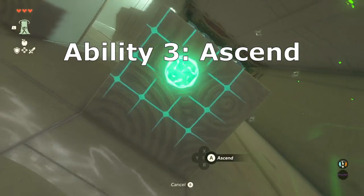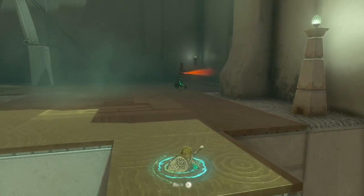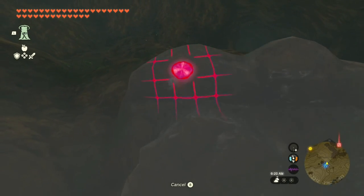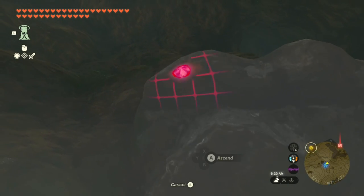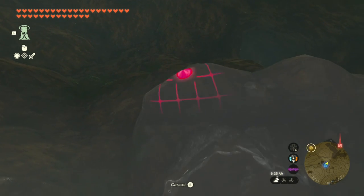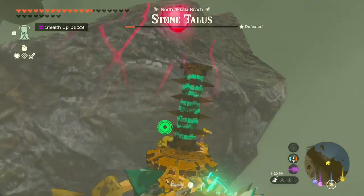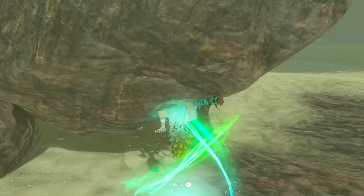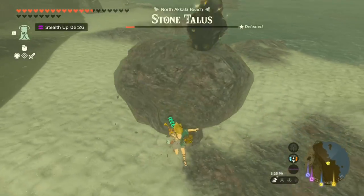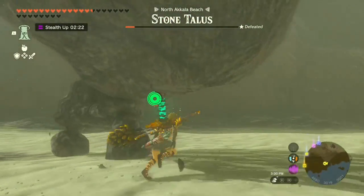Next up is Ascend. There are a couple of interesting things about how Ascend works. The first is that there is a very short cooldown if you unsuccessfully activate the ability — if you press A when your reticle is red, you won't be able to press A again for a split second. Does that mean not to spam the ability when you're in a hurry? Should you rely on your reflexes and try to time the green reticle? It's up to you. I've tried to make it a habit to time my button press, but I can't say for certain if I'm getting the ability off more consistently.